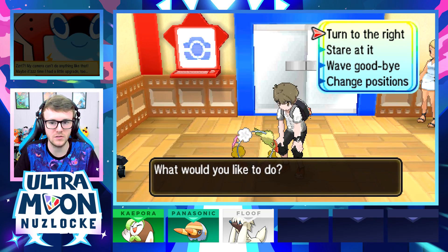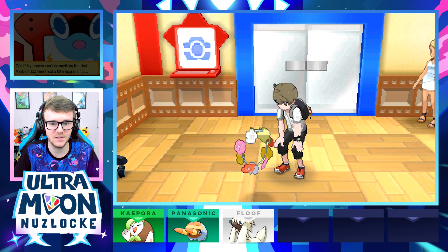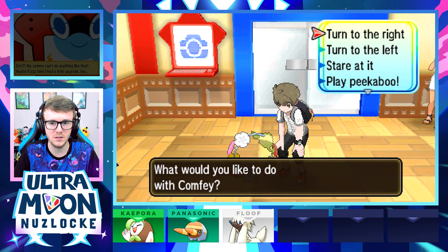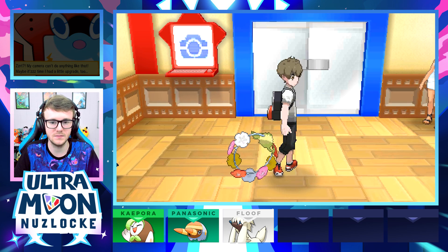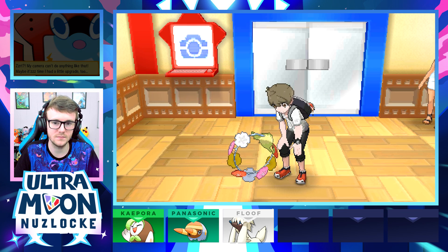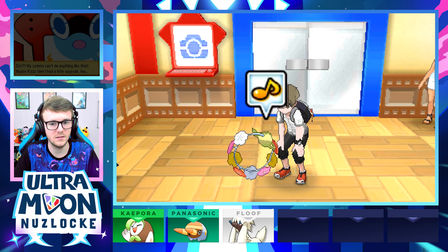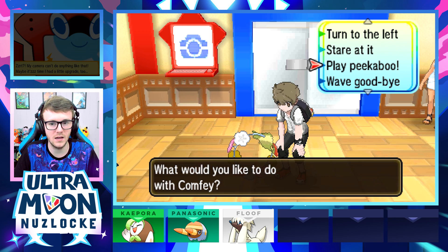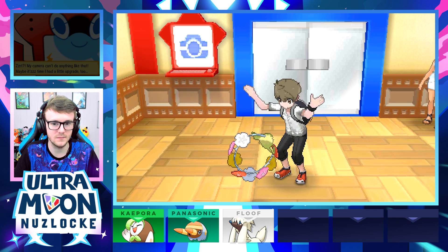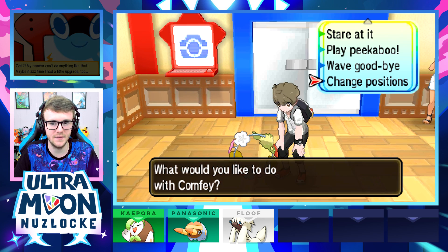There's a Pyukumuku staring at you — we can interact with it. Options include: turn to the right, turn to the left, stare at it, and play peekaboo.